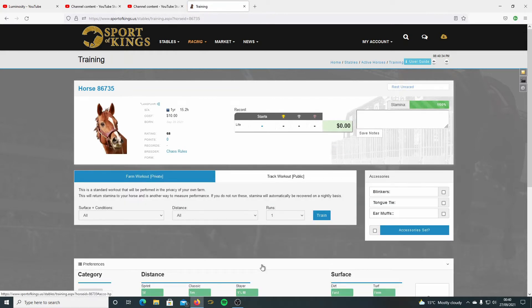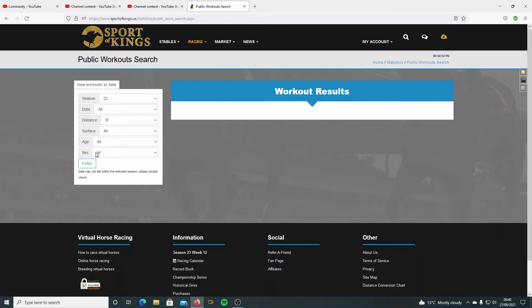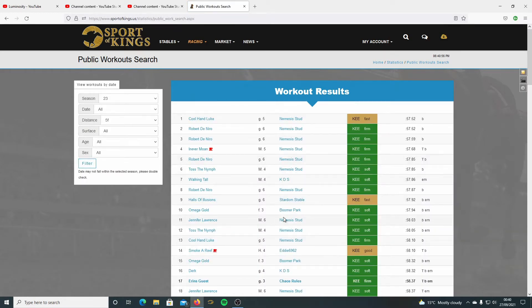Now we go to train the horse. The first day you buy a horse you're allowed ten farm trains and two public workouts. Farm trains are only visible to you. Public workouts are visible to everyone on the site. I'll show you where they are - go on the news and they're there. It basically lists every workout on the site.